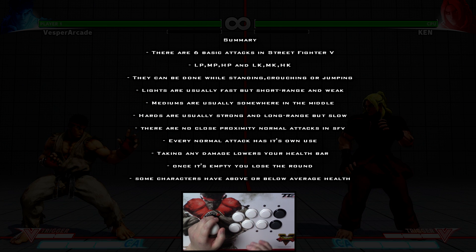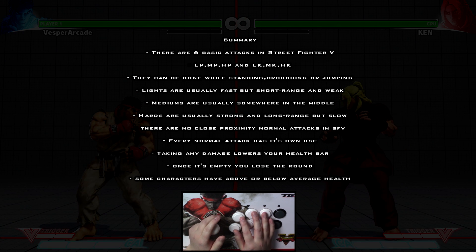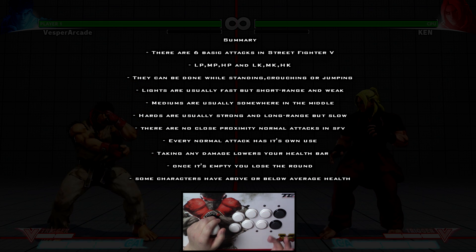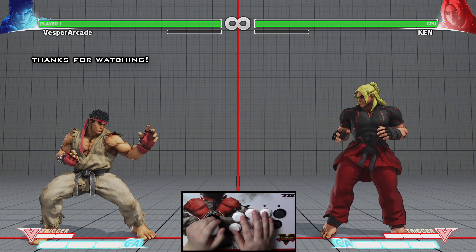There are no close proximity normal attacks in Street Fighter 5 — every normal attack has its own use, don't forget that. Taking any damage lowers your health bar; once it's empty you'll lose the round. Some characters have above or below average health. This concludes episode 2, see you guys next time!